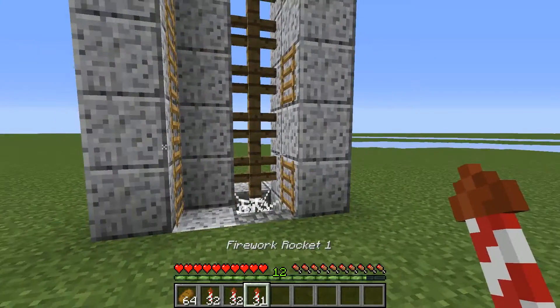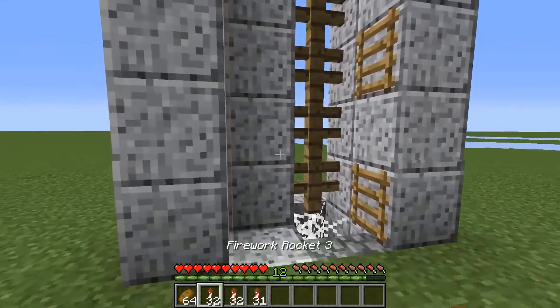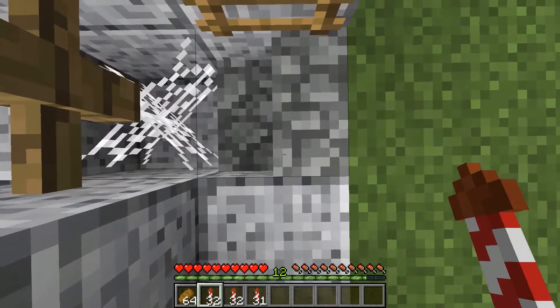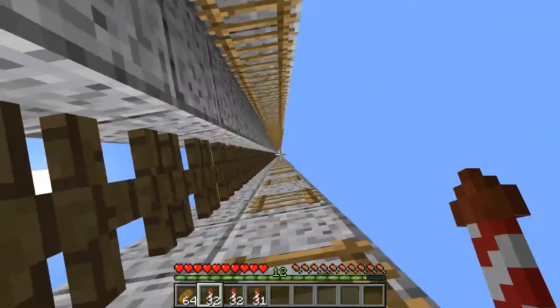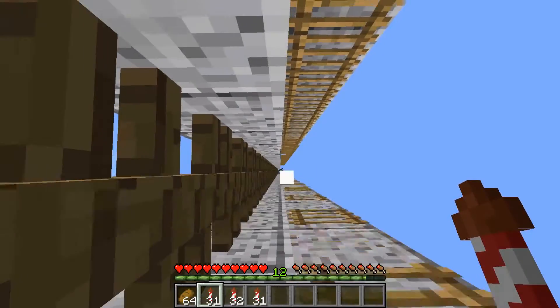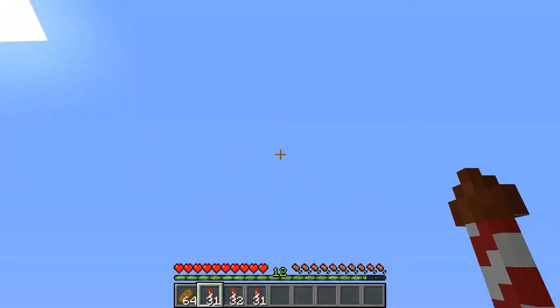To use the rocket elevator, select your rocket duration of choice — I'm going to use rocket duration 3. Stand here, kind of right about there somewhere, look straight up, walk to the side, press space, and fire your rocket. Then kind of hold right there, and then when you're up here.